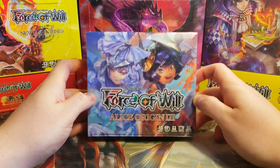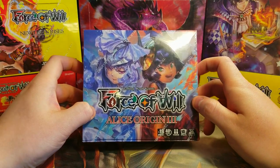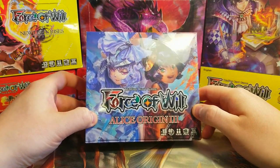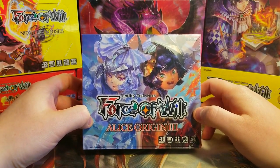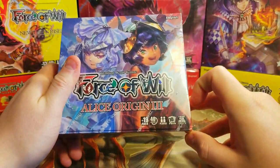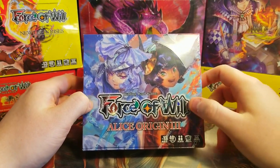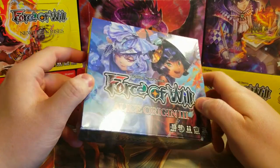Welcome back everybody, it's time for another Sunday booster cracking. We've got Alice Origins 3 — just came out last week, so this is like my first box I've actually paid full price for, which is pretty crazy. One thing I'm not too fond of is it only has 20 packs instead of the regular 36. I guess the next set will have 36 again.